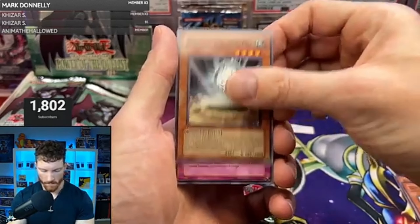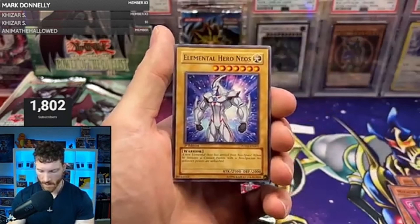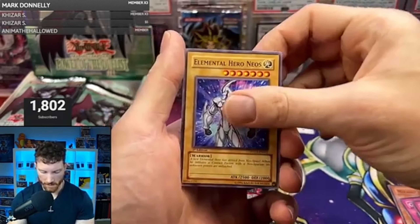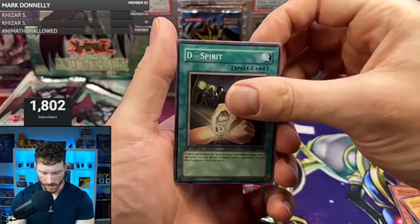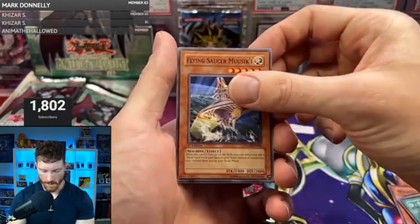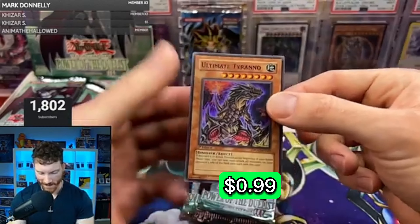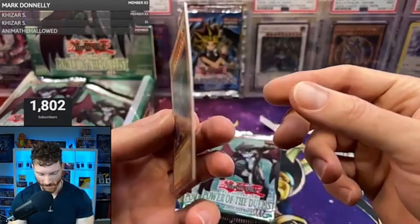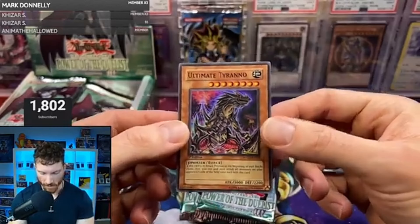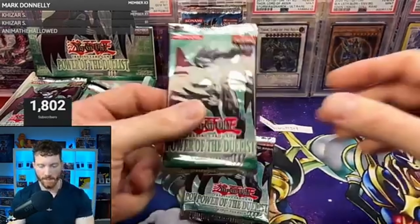Last pack for Danny — he got us a super at least, I'm very happy we got him something. Fake Hero, Crop Circles, Baby Sarasaurus, Contact, Chrysalis Dolphin, Ambulance Roid — and the last card is another effect monster: the Alien Mother. Dragon, you might have done it again, my boy. You may have done it again.